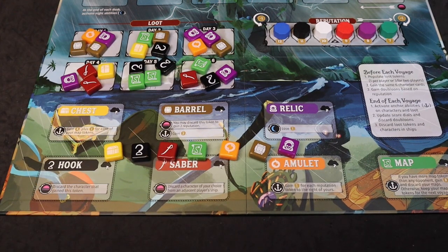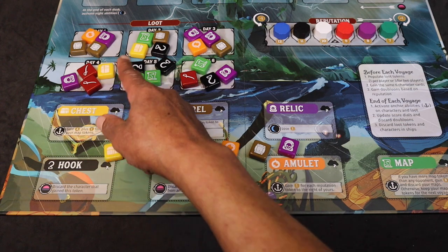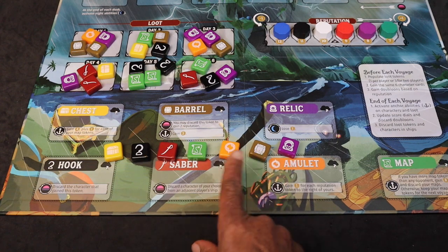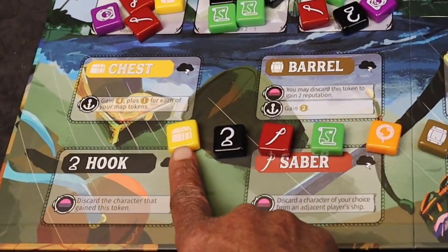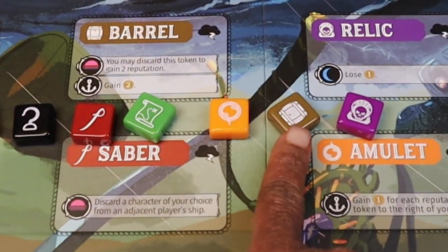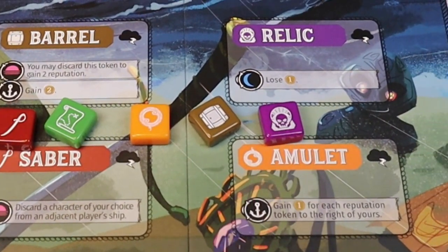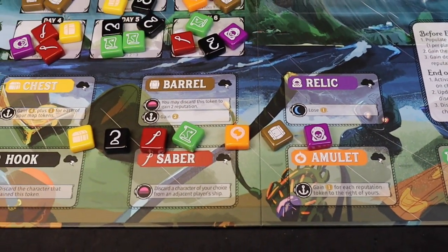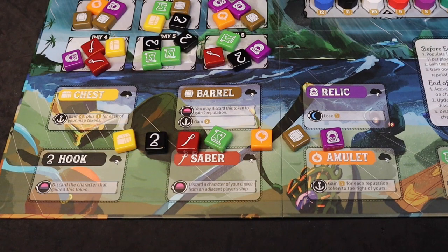The game lasts three weeks, and on each week the players go out on a voyage to this island to compete and try to get these loot tokens and place them on their ship. There are seven loot tokens that can be obtained: your chest, hook, saber, map, amulet, barrel, and relic. When getting these tokens, they have certain effects that go off at certain times during that day.